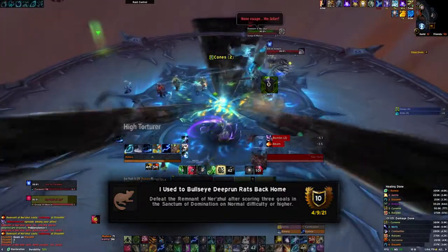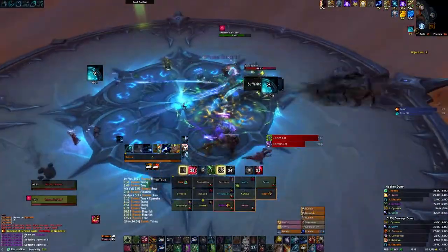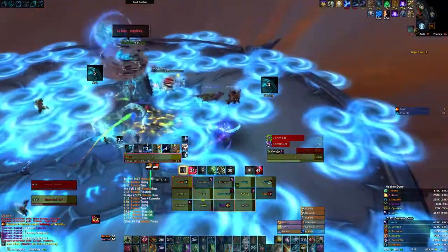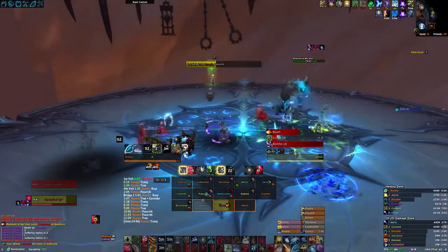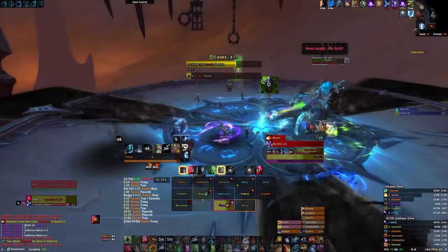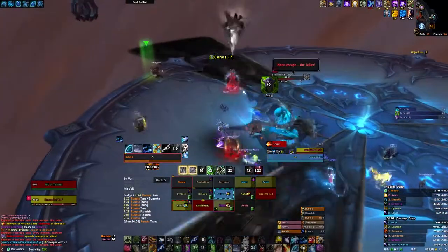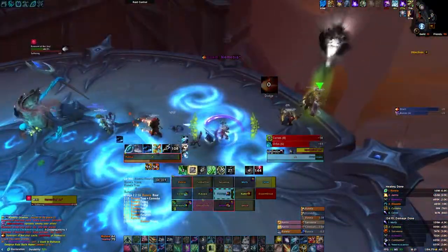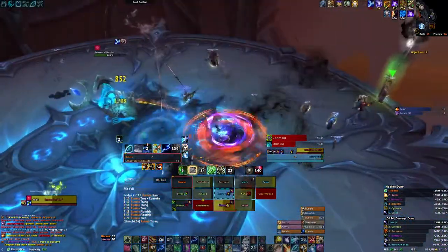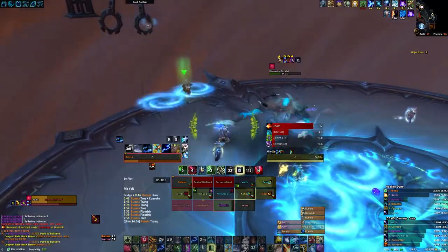'I Used to Bullseye Deeprun Rats Back at Home' is our fifth achievement on Remnant of Nuzul. This requires you to throw three orbs through two hoops when chucking them off the side. As you can see on this side of the platform, there is one stationary hoop and one that swings. Have your orb thrower time their throws so that the ball goes through both. You'll know when you've done it correctly as you'll get a message in chat. Don't rush the DPS on this boss — you'll have plenty of opportunities to dunk through the fight, so don't fret if you miss a shot or two.